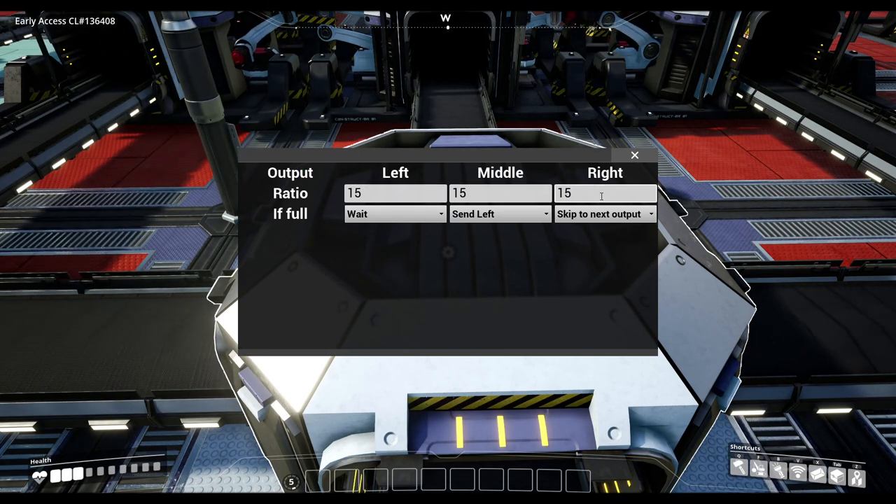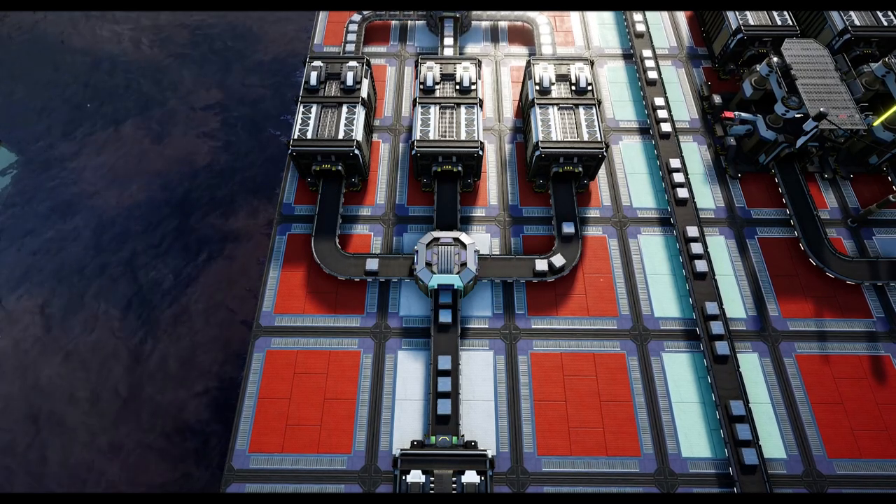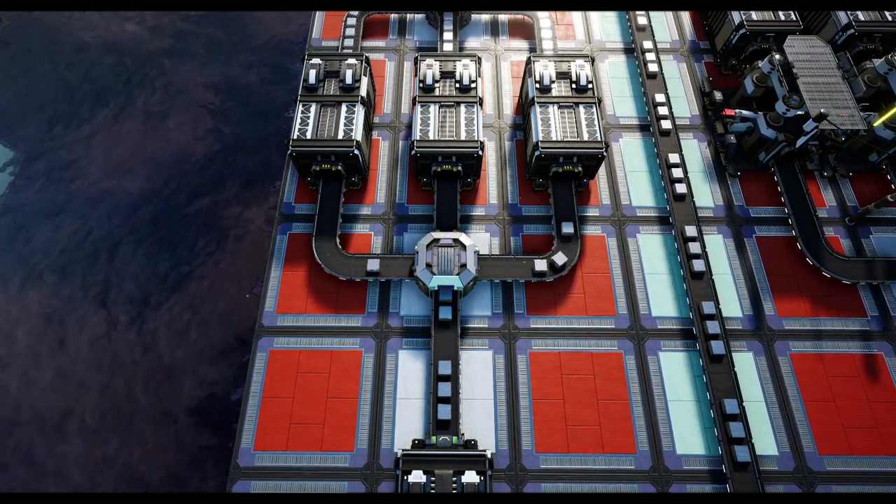Once placed, we have the option to set the output/input ratio for each input/output, as well as an option to choose how the splitter or merger responds if a section is full or empty. This is incredibly useful on the face of it.